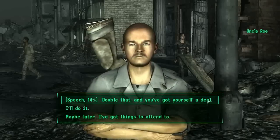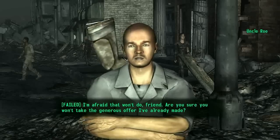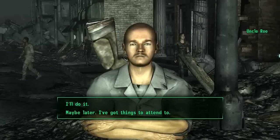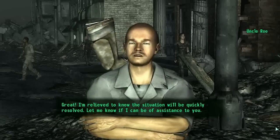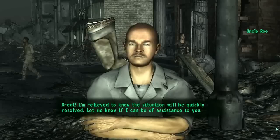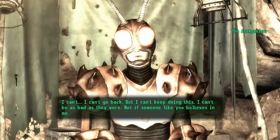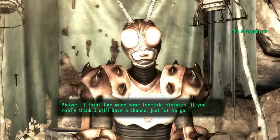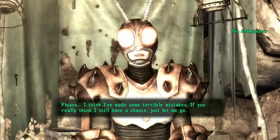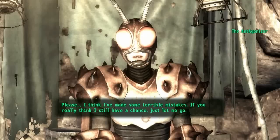There's more than one way to deal with this quest, but to get your hands on the special laser pistol, you have to work in favor of the Mechanist. After learning about the gist of the problem from Uncle Roe, head north to the recently marked Ant-Agonizer's Lair. Traipse through the tunnels killing the resident ants as you go, until you find the chamber where the Ant-Agonizer is located. You can either convince her to stop by passing a speech check, or you can simply kill her. Either way is fine. Regardless of your method, don't leave the Lair until you have the Ant-Agonizer's armor in your possession.